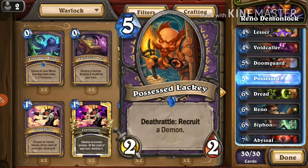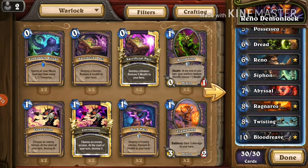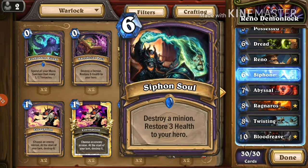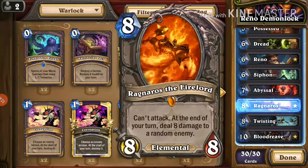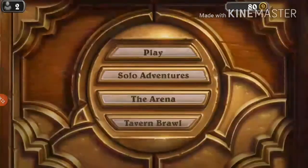Void Caller can help us cheat out bigger demons like Doomguard, Dread Infernal, and Abyssal Enforcer. Possessed Lackey is the same concept but draws from your deck instead of your hand, so you maintain card advantage while cheating out a big demon. Renew is here so we can last longer and progress into the late game. Siphon Soul is hard removal — the only Warlock hard removal without downsides. Ragnaros is an alternate win condition. Twisting Nether is in case we don't draw Cataclysm. Blood Reaver brings back all the demons that have died.